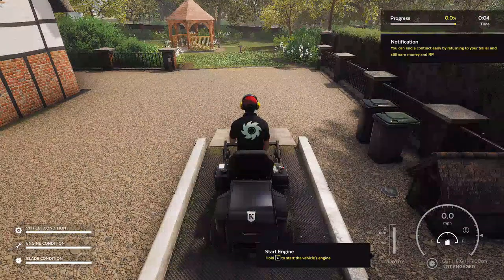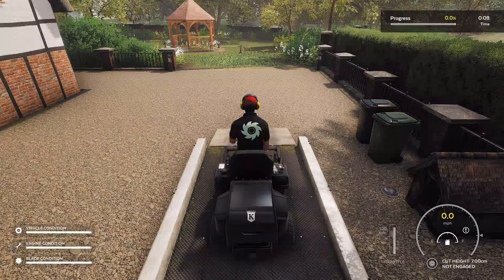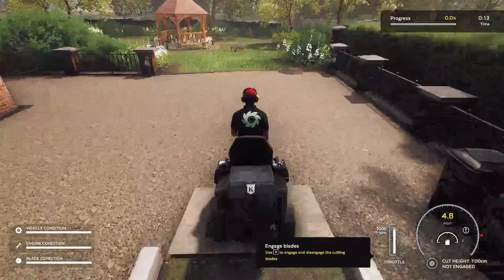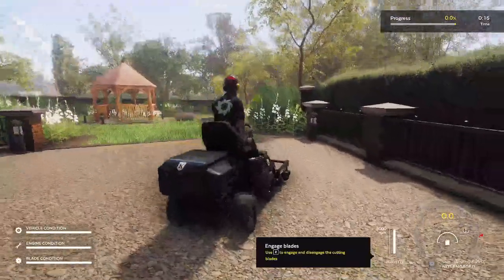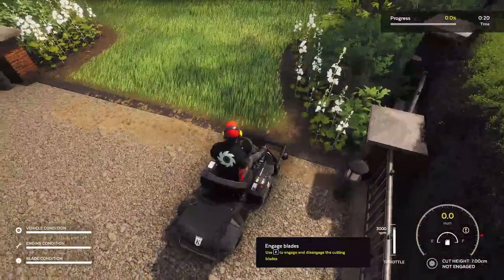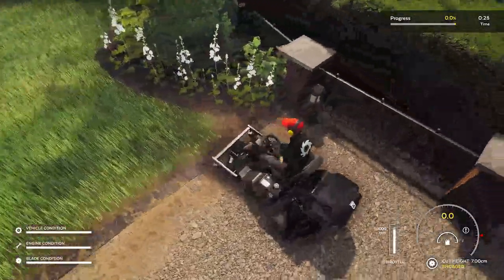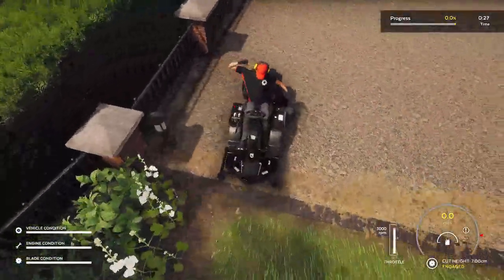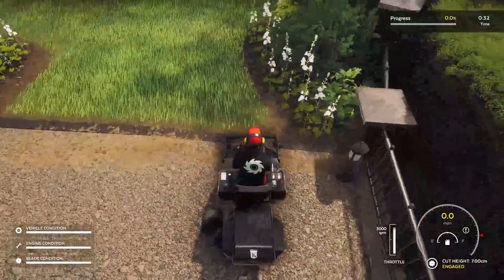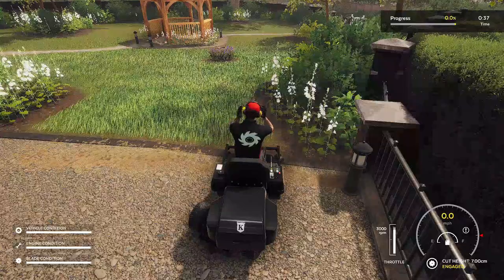All right, so I gotta start it up — I have to hold Z. I have to get used to this. We're gonna lower the deck, then increase the throttle, and then use Z to engage the blades. Seems like it's inverted on me, that's strange. So this time I actually have everything ready to start mowing. Let's go ahead and get to it. We'll go ahead and cue the montage again — see you in a minute.